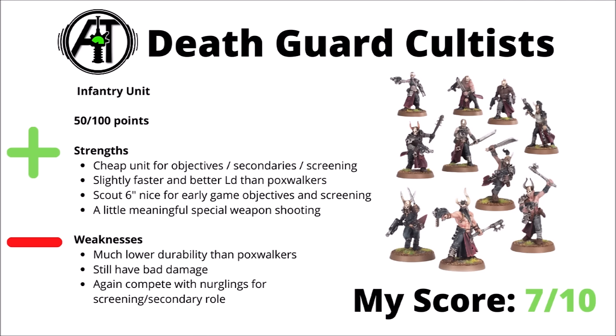But they're still going to be considered generally bad damage dealers. Their main disadvantages are their much lower durability than Poxwalkers, and again they'll be competing with things like Nurglings for the screening and secondary type role in competitive lists. It does seem that more people tend to go for infiltrating Nurgling allies in the midfield if you want to have some nuisance units there, even if they can't hold objectives. Still though, maybe not awful for minimum investment holding down a primary point in your backfield or scouting out to the midfield. I've also chosen to rate them a 7 out of 10 — kind of fine, but you'd want small numbers at most.